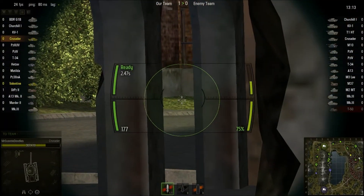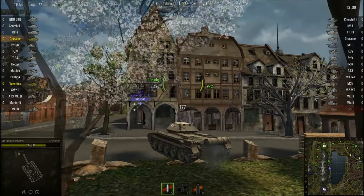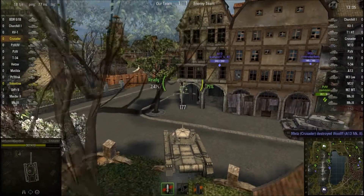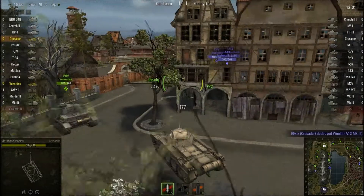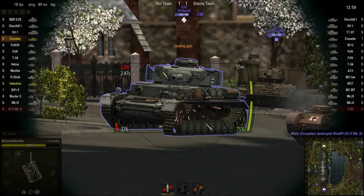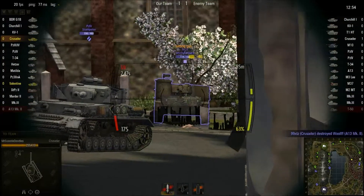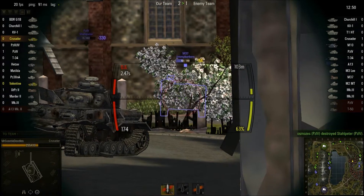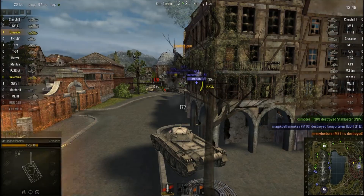Apparently most of our team's taking the middle, so I'm going to shoot out this Churchill if I can aim in time. Did it help if I had some help here? Why is there artillery here? He's gone TD mode — gone full on TD mode. Just because everyone shoots instantly for their artillery cause it's an easy kill.